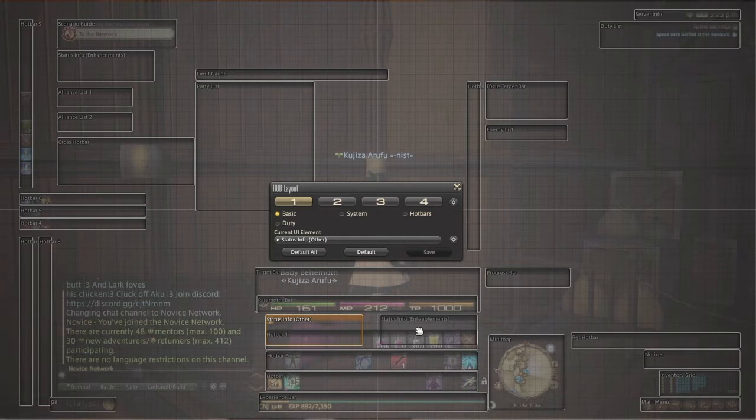I have my EXP bar, hotbar one, two, and three, and then I have my status info — the one that says buffs and debuffs. Enablements, which means negative effects. And then my health bar, mana bar, and tactical points bar.